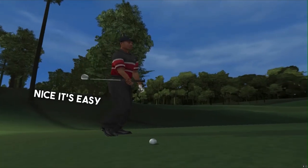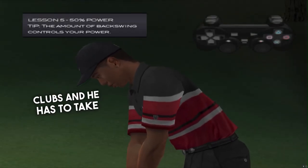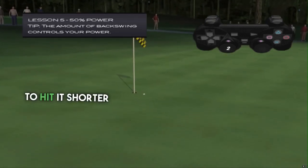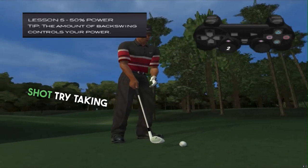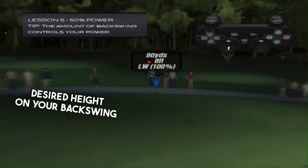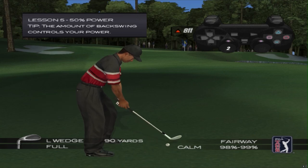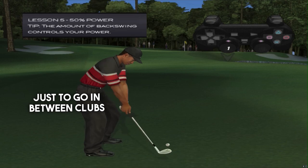Nice punch. It's easy to grip it and rip it full bore, but sometimes Tiger finds himself between clubs and has to take something off a shot. Tiger can hit his lob wedge 100 yards with a full swing, so he shortens his backswing when he has to hit it shorter. To ease off on the power, try taking the club back slowly, then push forward once you've reached the desired height on your backswing. Yeah, this is what I need to learn in real life too — just going in between clubs.